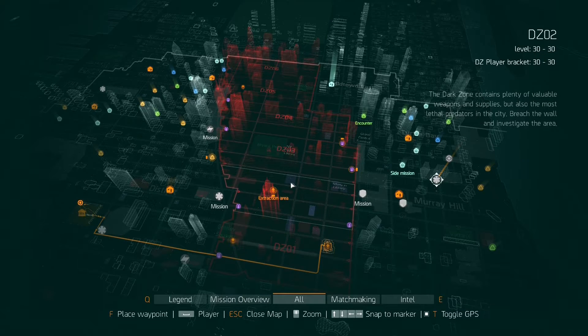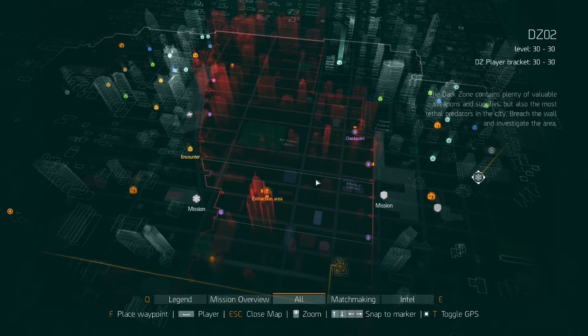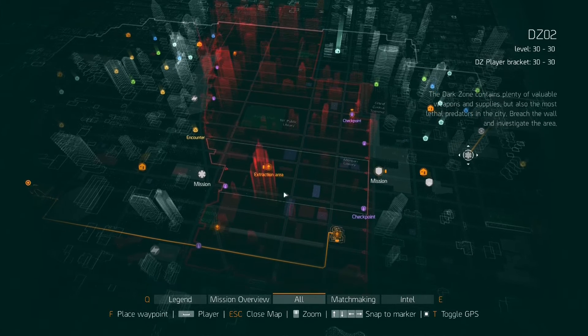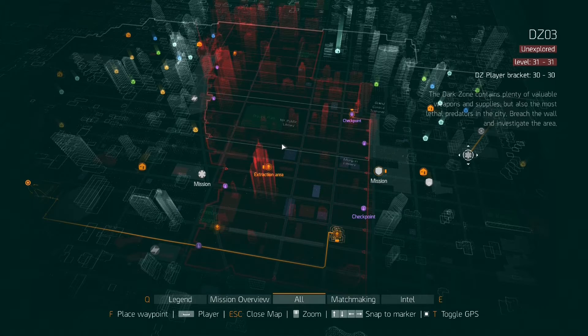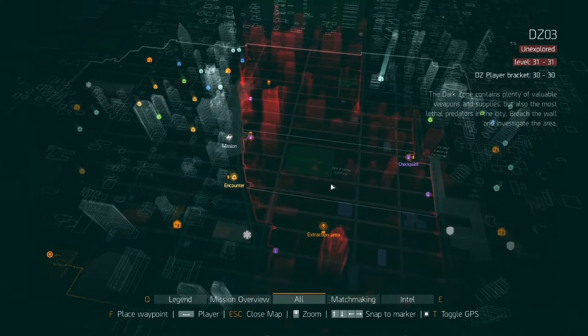If you can group up with people then that's great because you can sort out a farming pattern around the Dark Zone and maximise your loot grinding. If you've got something like four different areas and you've come up with a bit of a map to get around them as quick as you can, you can really farm the crap out of this area pretty quickly.